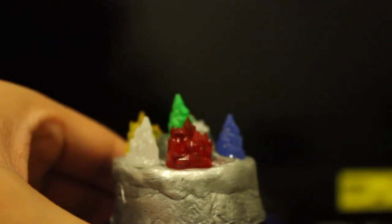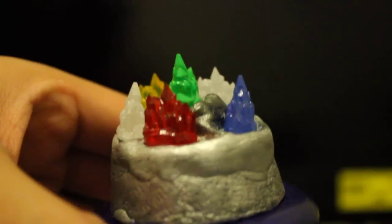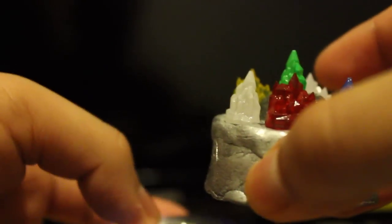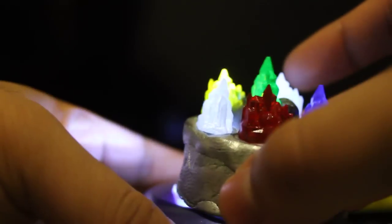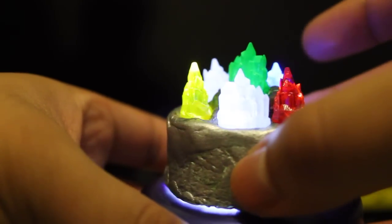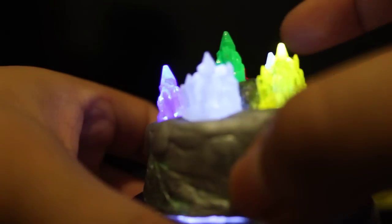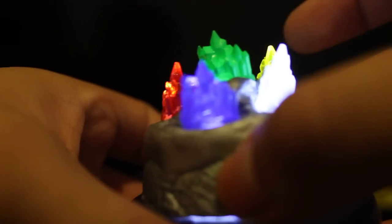What you do is you could either make the epoxy one or use a little Gatorade cap and try to maneuver that somehow. But this is how it looks — and then you can press it and it illuminates your kryptonite.